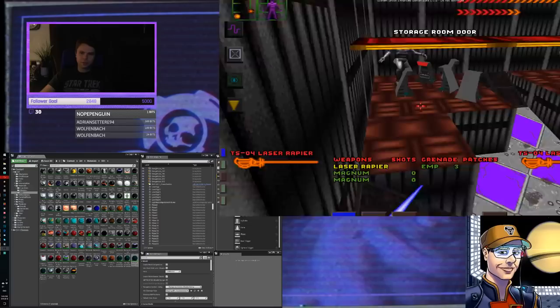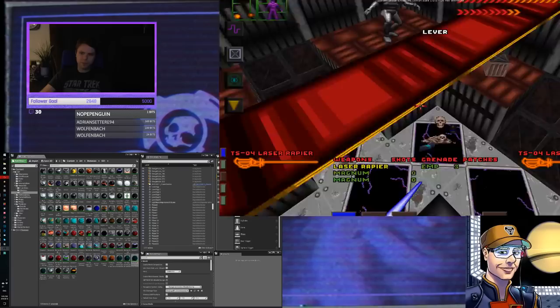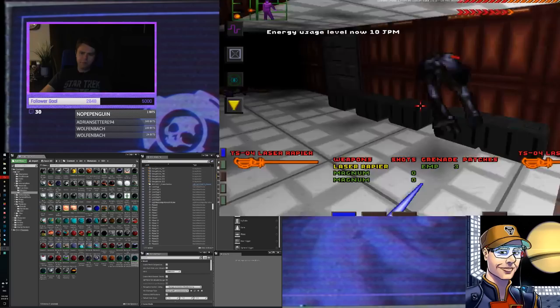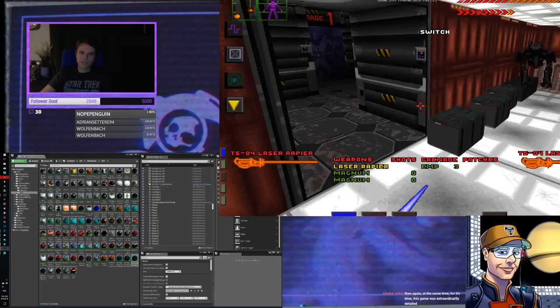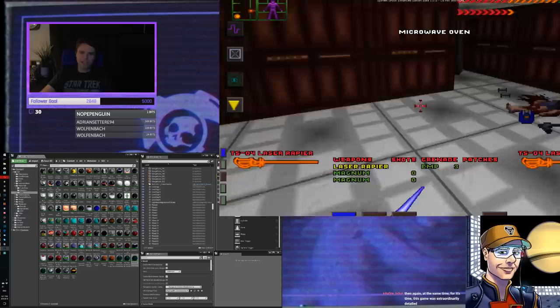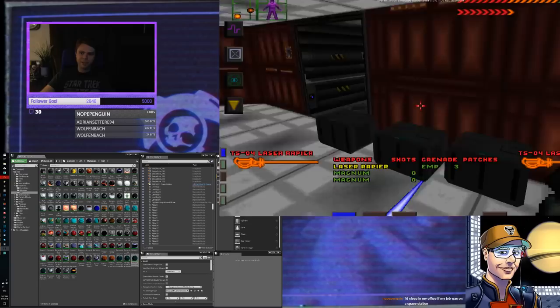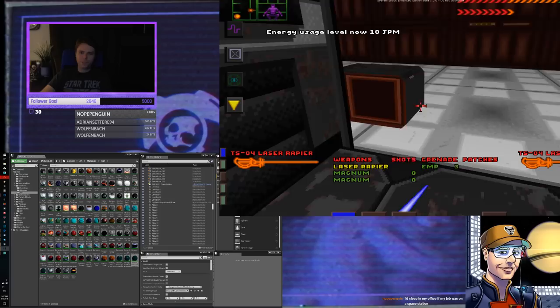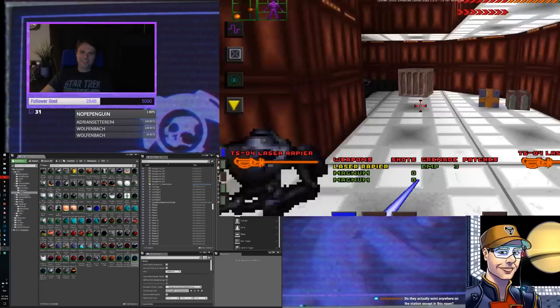Microwaves, right there — microwave oven. I want to believe they put these microwave ovens in only as a reference to the 80s song 'Money for Nothing' by Dire Straits. I guarantee that's why those are here, because the game was made not too long after that song came out. You've got this entire storage room with some control pedestals laying around, some boxes, a couple security robots floating around, and then you have microwave ovens.